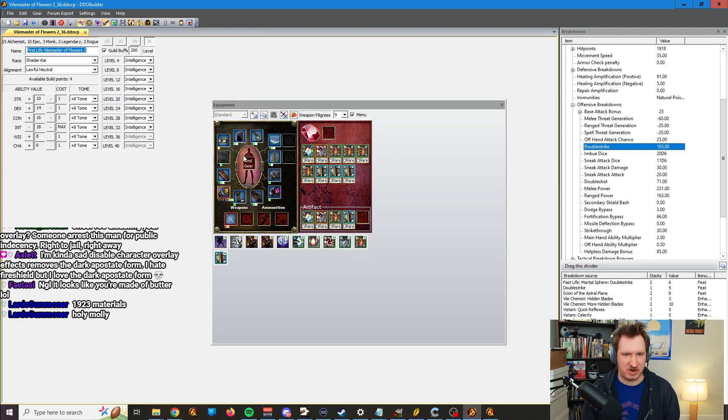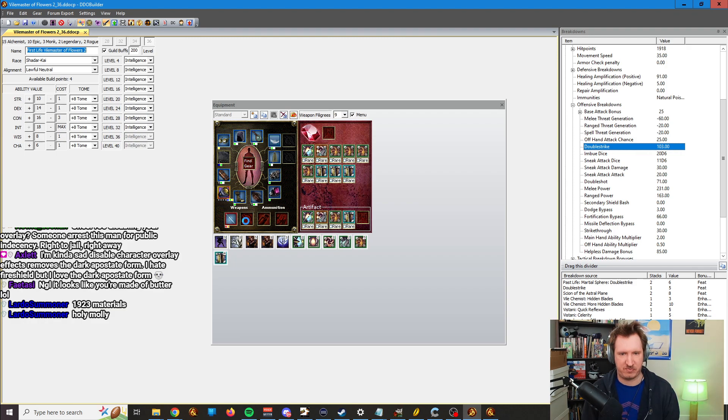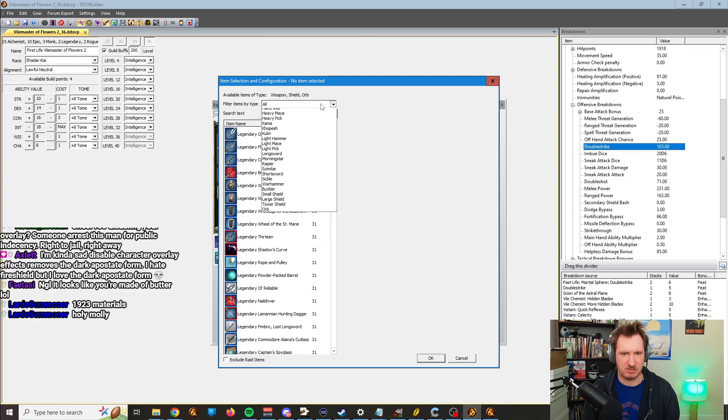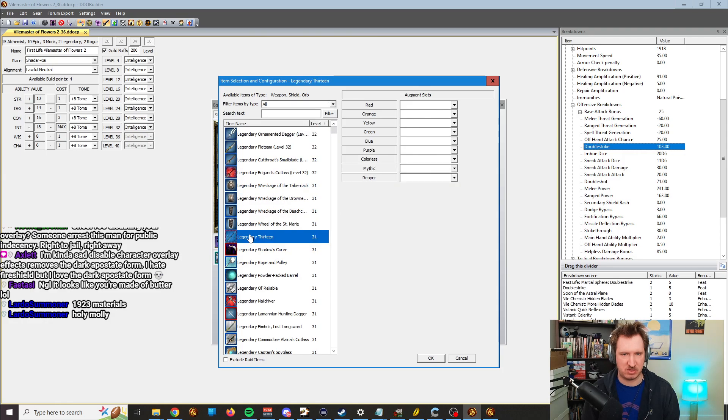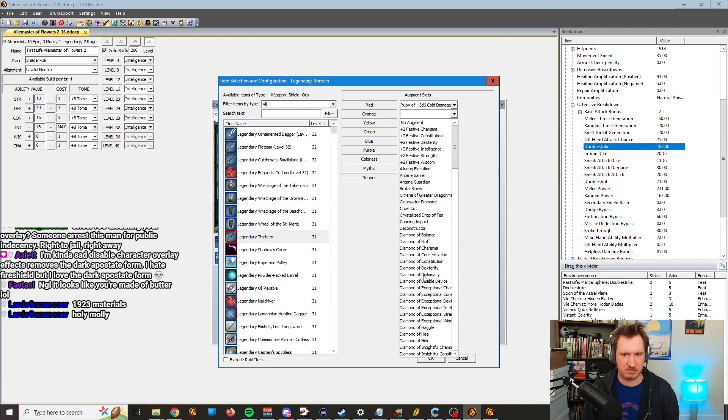Equipment — again, very self-explanatory. This is the Equipment screen. Want to add an item? Click the slot. It loads, and then once it's loaded, you have all the items and you click the item you want. Once you get an item, if it's an Augment slot, you just need to find the Augments you want and then put all the Augments in.